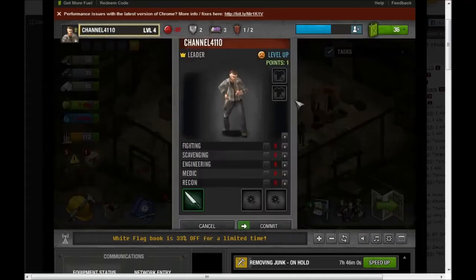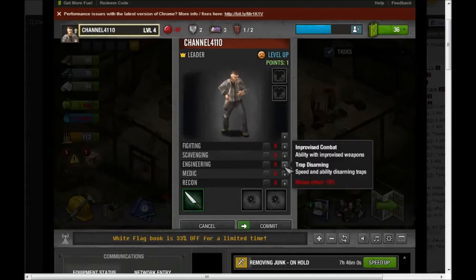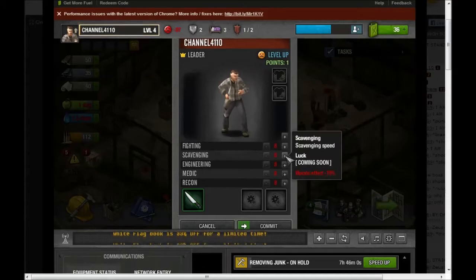Let's go in here and upgrade. Recon would be for trap spotting and movement speed. Medic would help me with healing. I can increase my engineering skill — trap disarming, improvised combat. Scavenging speed, which actually is a positive one. Melee combat. And we're going to go with scavenging.